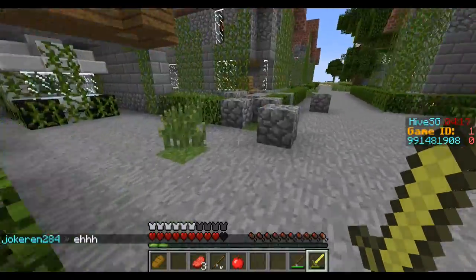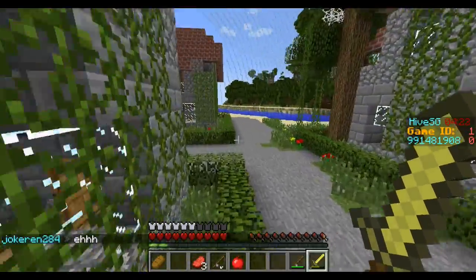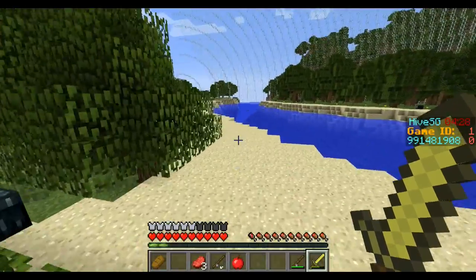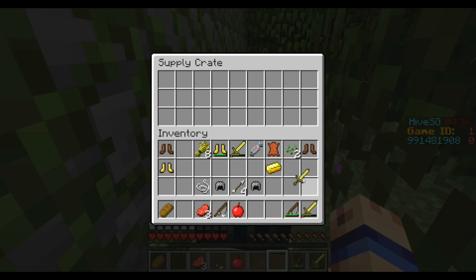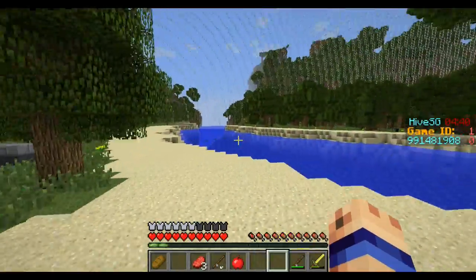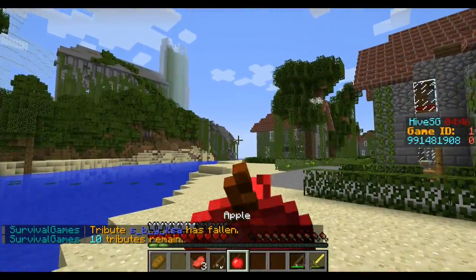I have a backup sword too, since this is a golden sword and gold has the worst durability in the game. It has the same damage as wood but the durability is terrible — they die so fast. There's another chest — nice! I feel like I'm about to sneeze and I'm just on the verge of it; I hate when that happens.